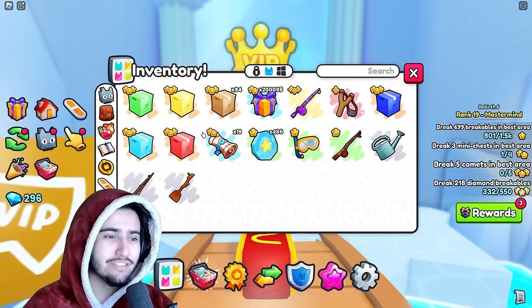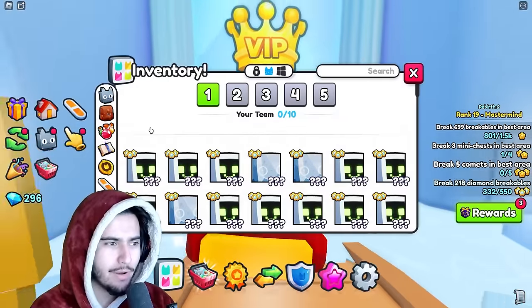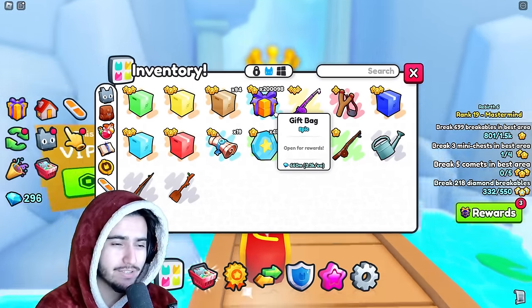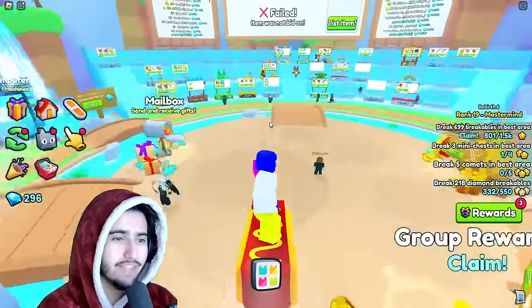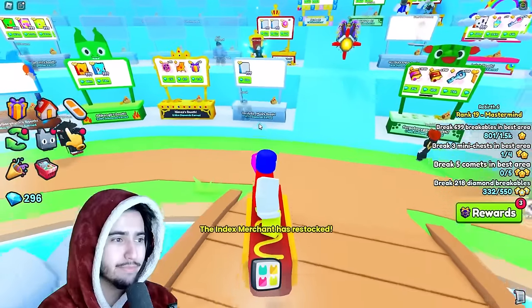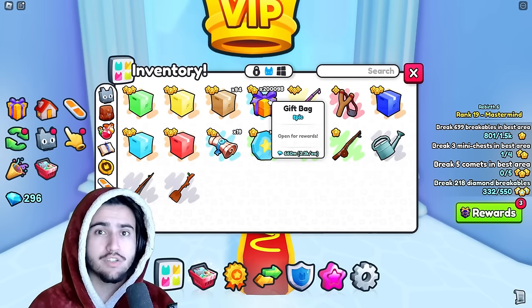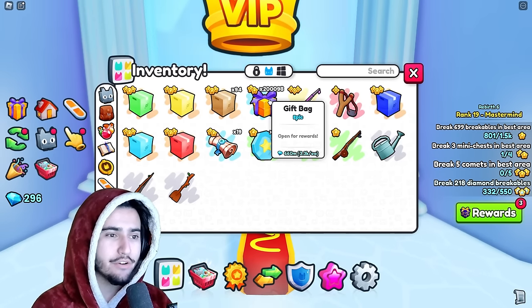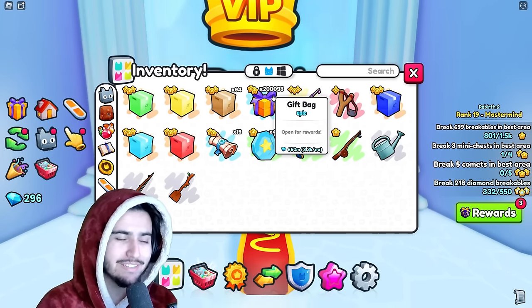I've been seeing a ton of slander in the Pet Simulator 99 community about how bad the regular gift bags are, and honestly I think they are still pretty good. They give a lot of different items and a lot of raw diamonds back, and at the current price point of 3.3k I think you can definitely make a profit.